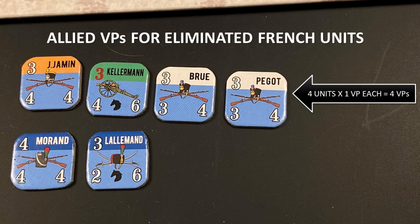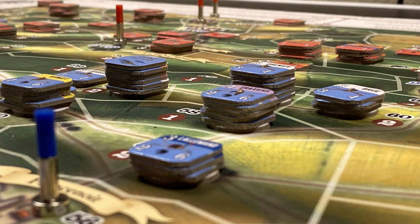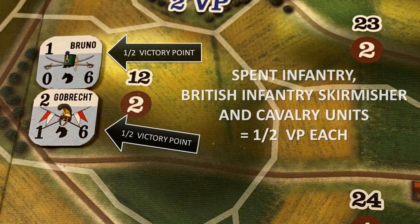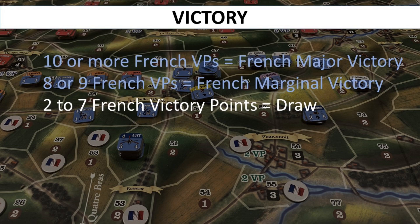Each Imperial Guard unit is worth three victory points. At the end of the game, each side also receives half a victory point for each enemy infantry, British rifle skirmisher, or cavalry unit that remains spent on the map. For the French player to win, the victory point marker must be on the French 8 or higher box. If the marker is between French 2 and 7, the game ends in a draw; if the marker is in the French 1 box or to the left, the allied player wins, and there are various degrees of victory.